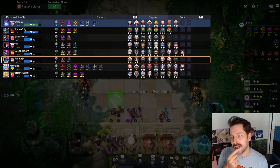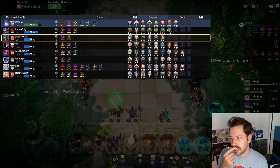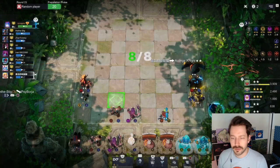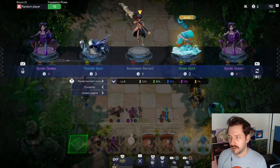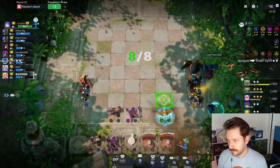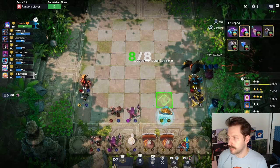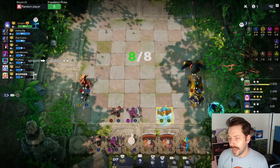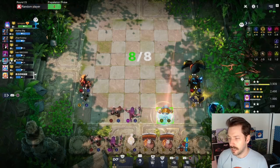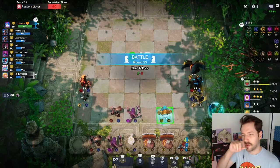Does somebody else have them? We've got knights, so it's going to be hard to find argali. Let me roll once more — there you are, water spirit! I'm going to put a bunch of items on water spirit. I love water spirit in this build. It's not the absolute best all the time and this build has fallen out of favor a little bit, but it's so fun.